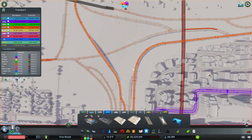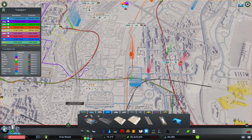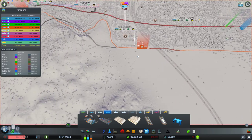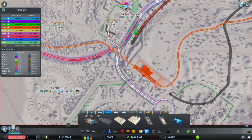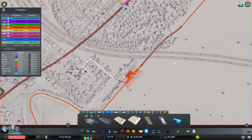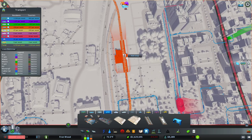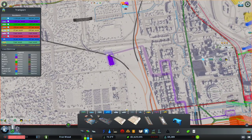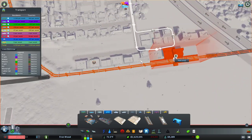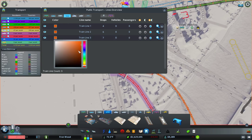You can stop on the adjacent platform on the way back and this should allow other people to stop there as well. Now the question is: do I want to create a line that doesn't stop at this station here and just goes straight over to here? I think I do. So we're going to have this line — add a stop here, here — and then rather than heading back into the station, this guy is going to head out this way and then this way, and he's not going to stop at this station on the way back. He's just going to come straight back through and then finish up where he started.